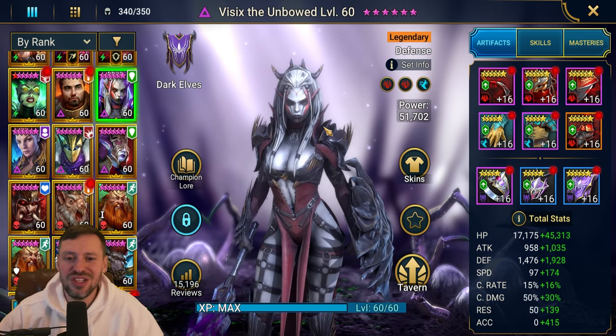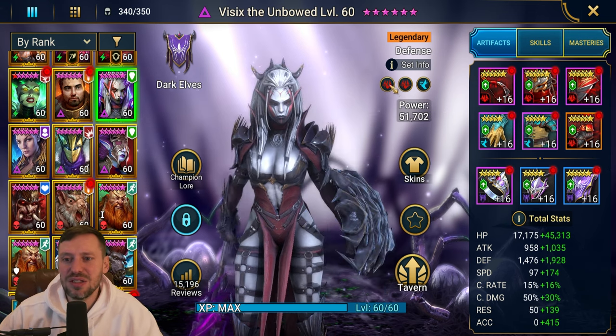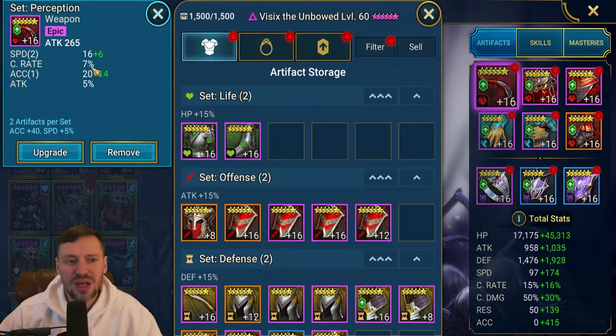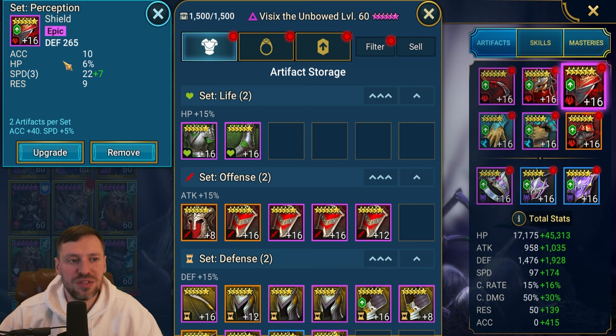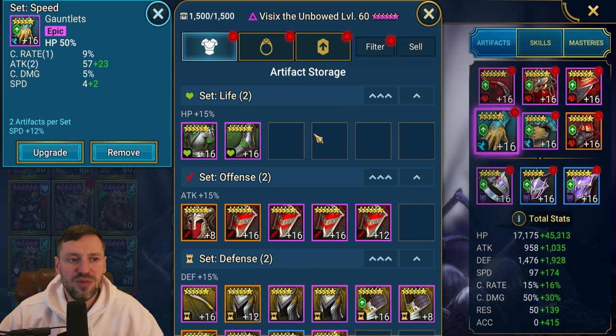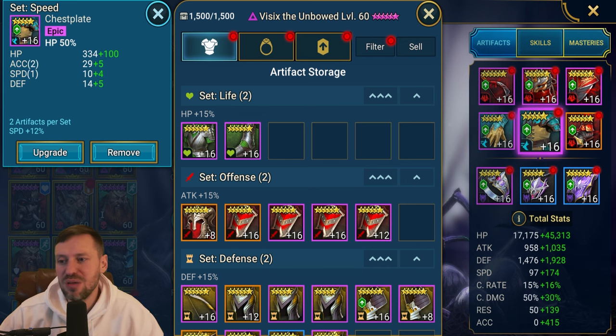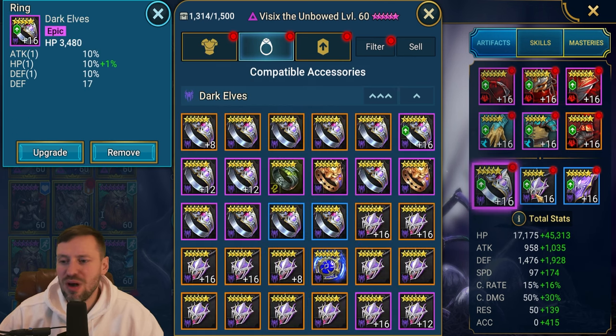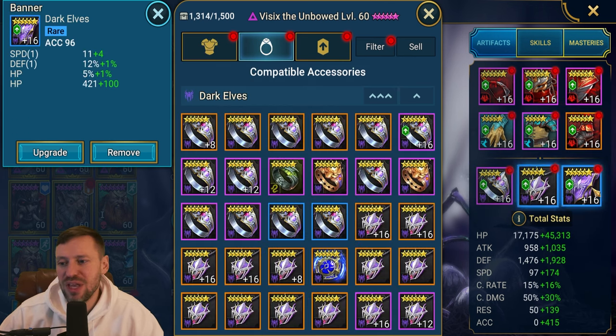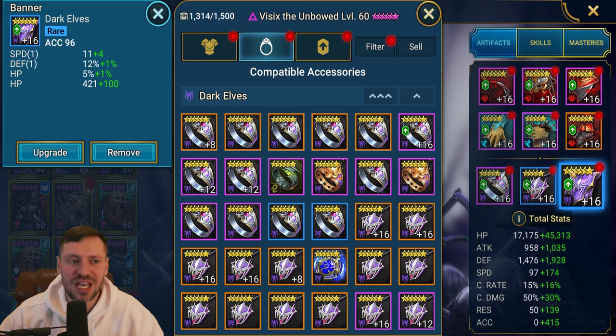Mine's in double Perception and Speed sets. The substats we want to be looking for are speed and accuracy first, then defense percentage and HP percentage. We've got HP on the gloves, HP on the chest piece, speed on the boots, HP on the ring, HP on the amulet, and accuracy on the banner.